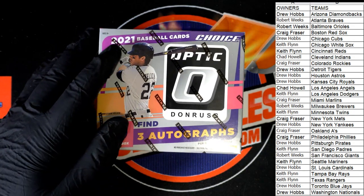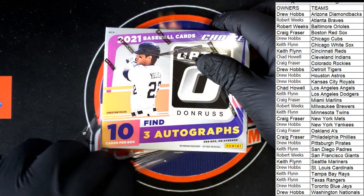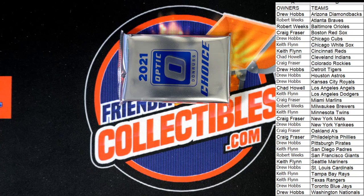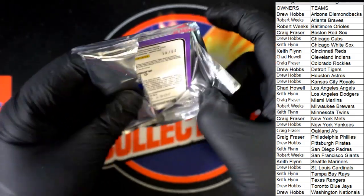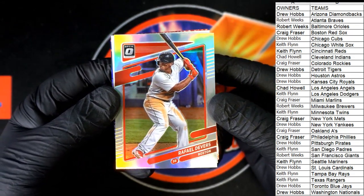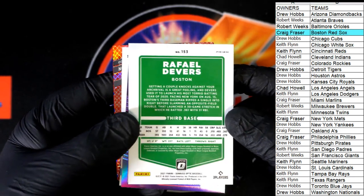Let's see what we got tonight. Good old Optic Choice Baseball. Oh, nice Devers! Look at that — Devers Silver right there. Number 40, Red Sox. There we go, Craig. That one's coming out to you. I see the dragon.